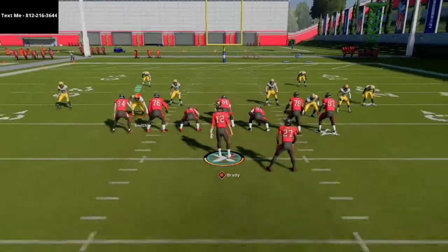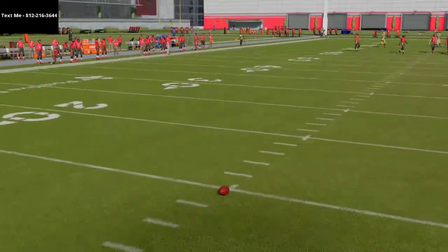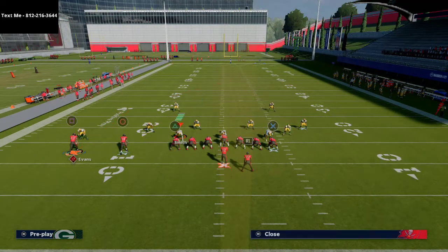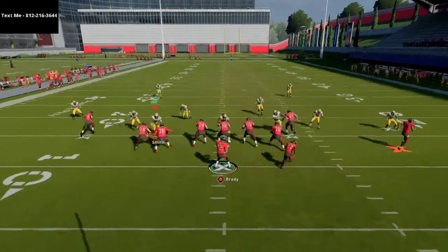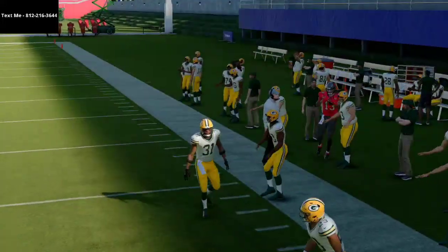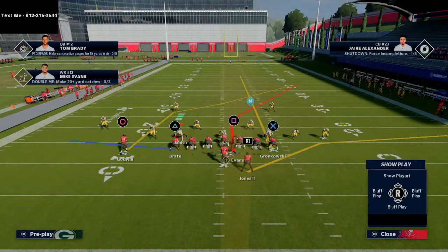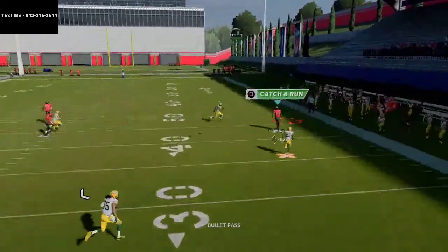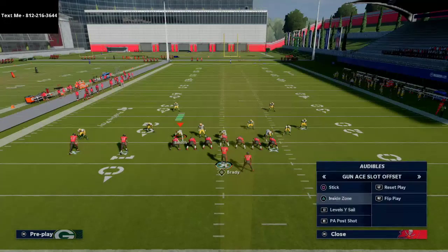This play is best run to the left hash — it opens up a little bit more room to run it effectively. All we're doing is taking Gronk and putting him on a streak, taking the running back on a flat route, and motioning Mike Evans across. If you want to smart route it you can — you don't necessarily have to, he'll still beat it. Sometimes he beats it better without the smart route, but with the smart route he has more room to run after the catch. You also have a crossing route to Chris Godwin over the middle of the field.